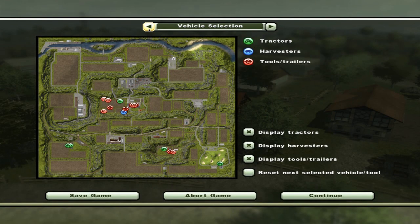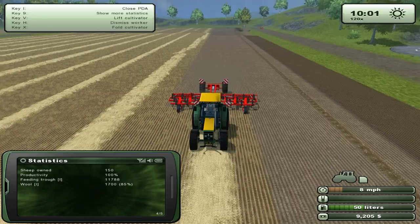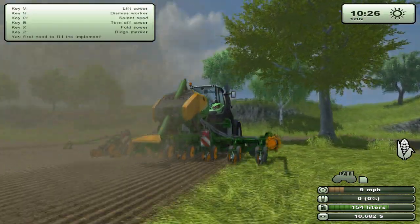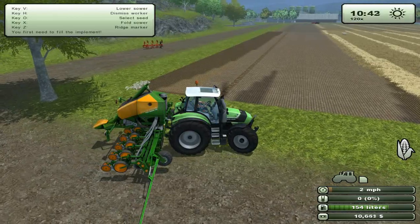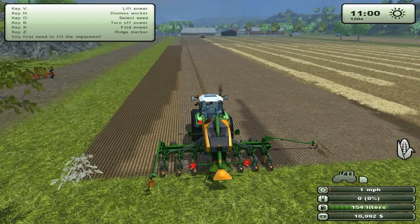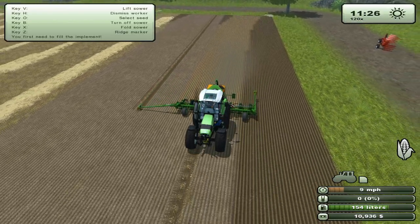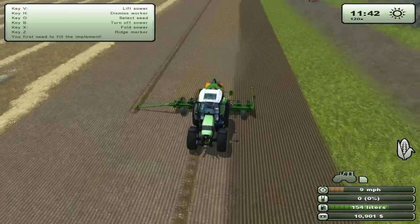If we look at the fields, there's supposedly a fair amount that is withered away, but it doesn't really seem like much — only a little patch. Kind of weird how it shows up on the map. Does this fertilize, or was that already fertilized? I think it was already fertilized. I don't have any seeds in here, but I think the worker should automatically do his own thing because this is automatically changing the texture of the ground after him, so it should be all good.